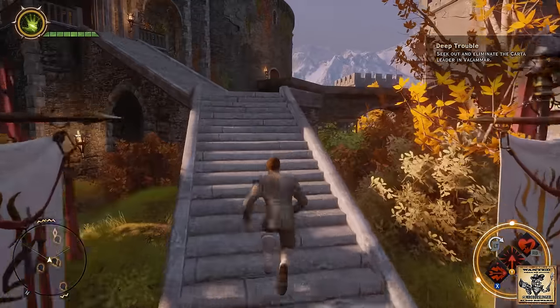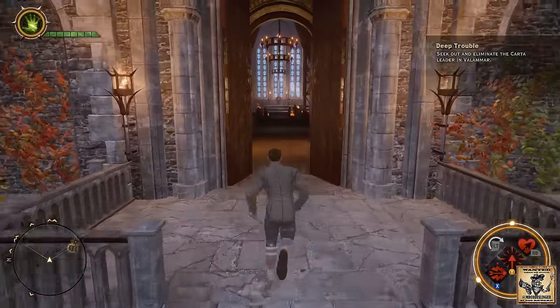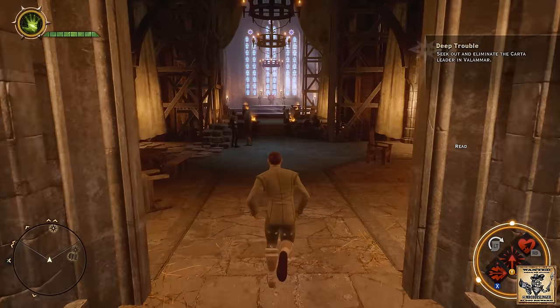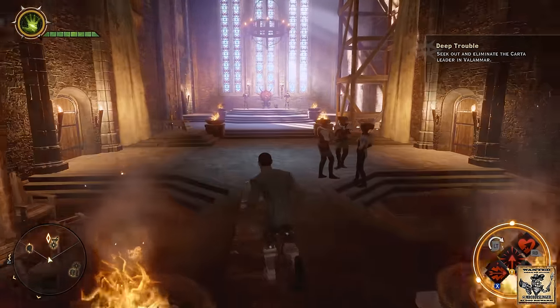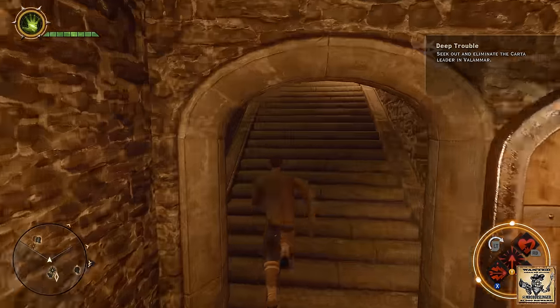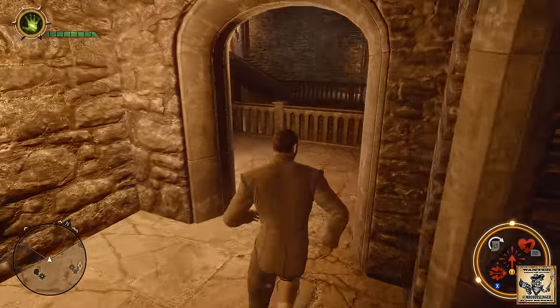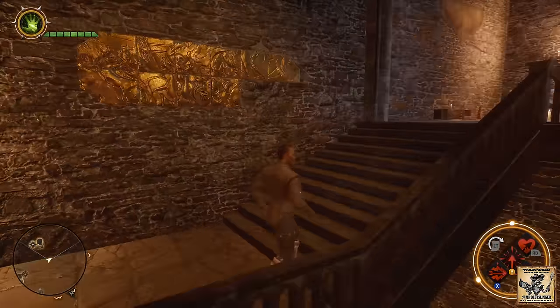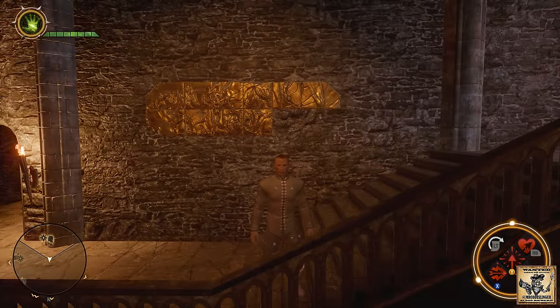We're back — up the stairs into Skyhold and we shall head through this door on our right. Up here is where you'll find Vivienne hanging out. Once you get to the top of the stairs hang a right — and you will see that was number ten. We'll be back with number eleven in just a moment.